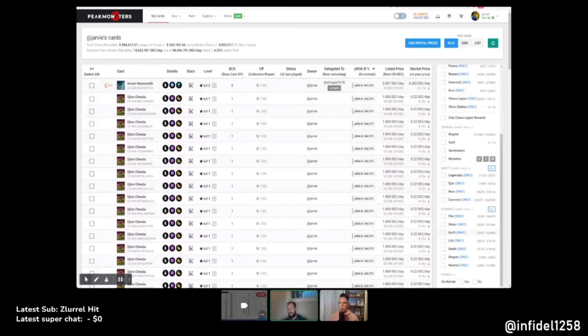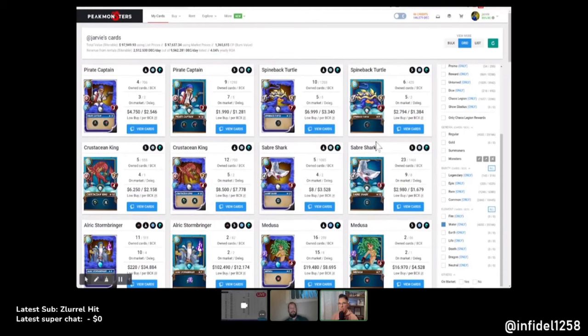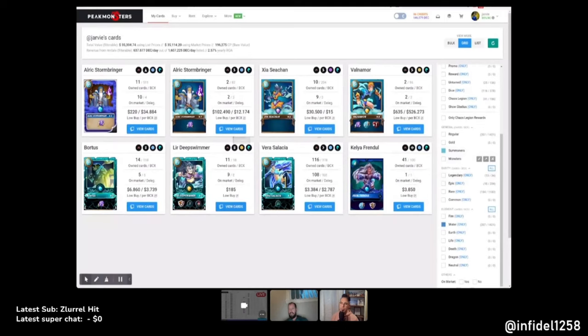Which splinter do you find most appealing at lower levels? I'm really enjoying Kelly or Frendel for the water team, and Obsidian — cost effectiveness is one of the key reasons I'm pointing in that direction. Some of the dragon summoners might be interesting, but they get a bit pricey. Quix is excellent for cost effectiveness. Those are my three when I'm setting up scholars — I try to equip them with those teams.